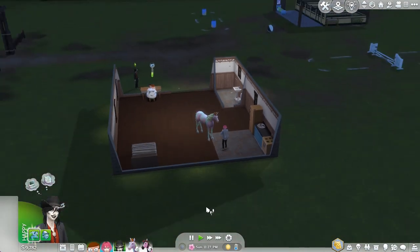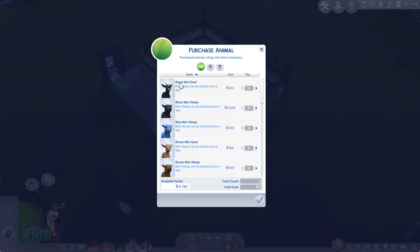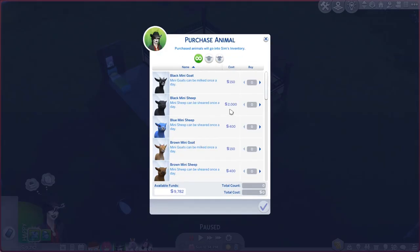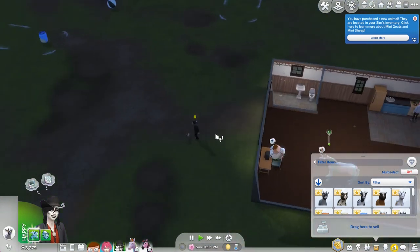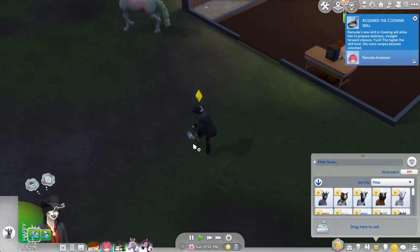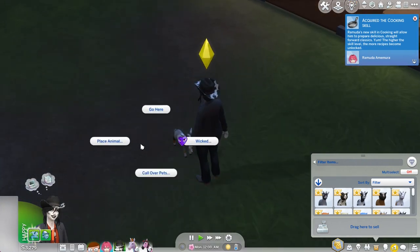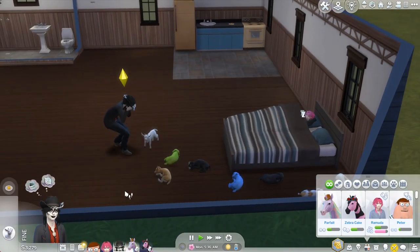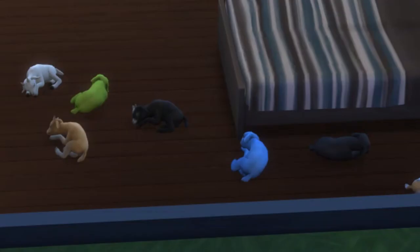Oh my god, I was so caught up in the whole horse thing that I completely forgot the other part of this pack — you can buy goats and sheep! And holy shit, the black sheep are 2,000 simoleons. I don't really get it, but what the fuck, I'm buying all of them. Wait, don't tell me I can only place the animals one at a time — this is gonna take all night. Oh no, the goat hates me. I don't understand, what did I even do wrong? Well, that's the rest of our goats and sheep — some may call it irresponsible spending, but I call it an investment.